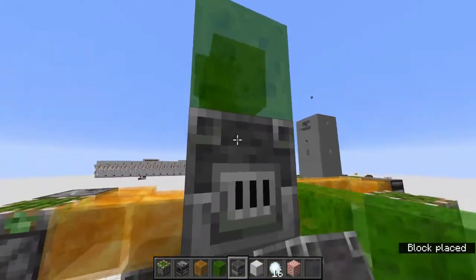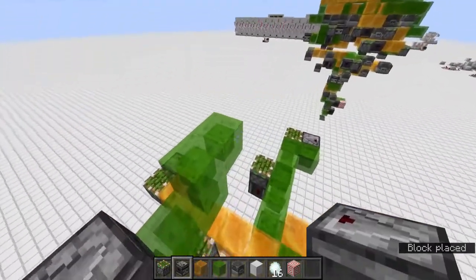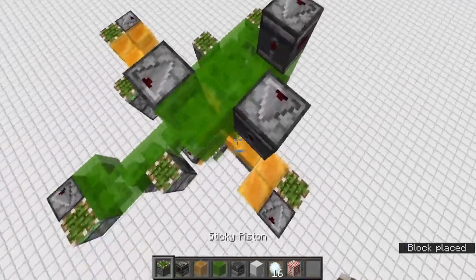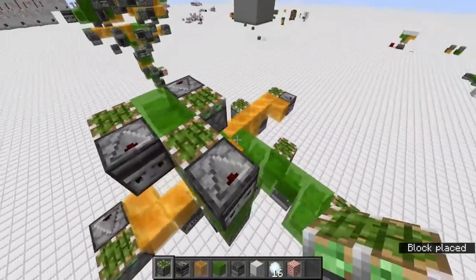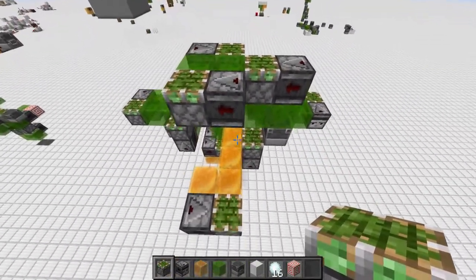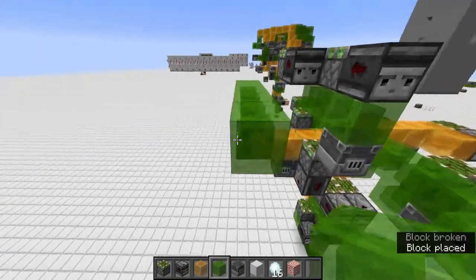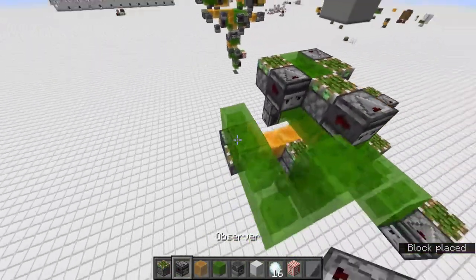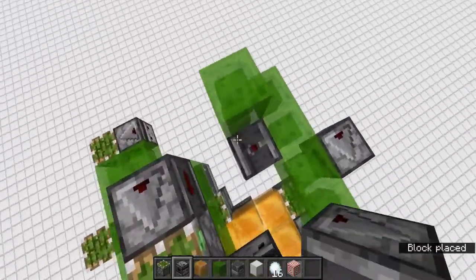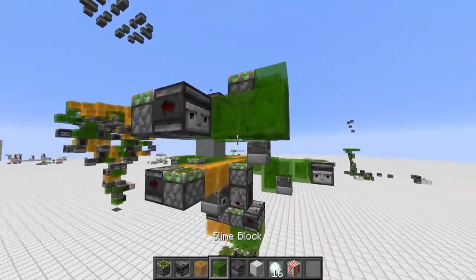Then face that one out and that one facing out, and it will look like this shape. For this one we're gonna make this shape too. I'm gonna move the observer there, two observers here, and put pistons facing up like that — and that's one corner. You copy that to every other three corners.